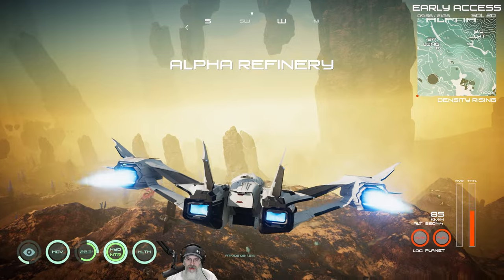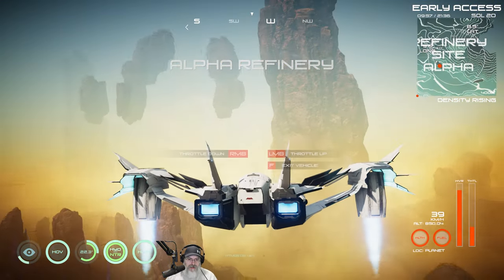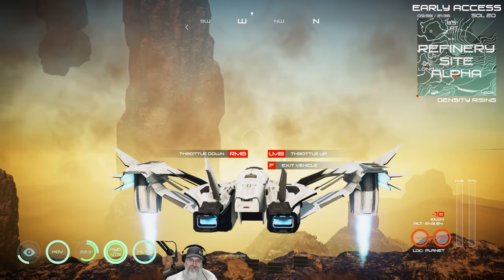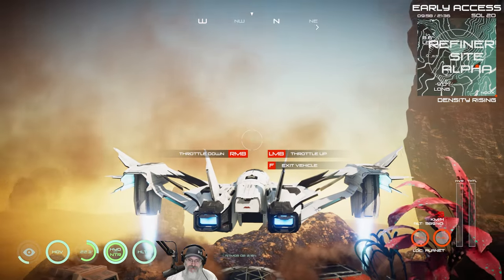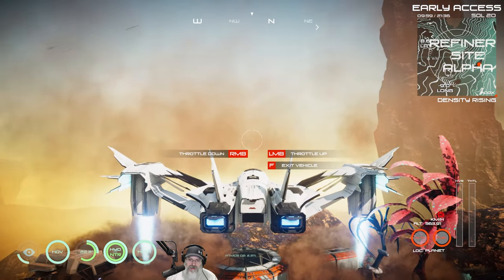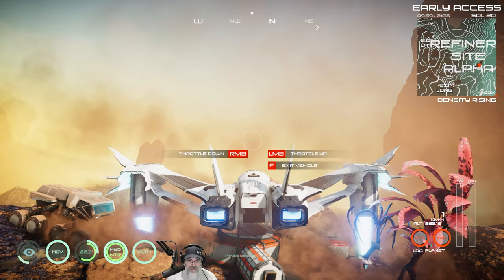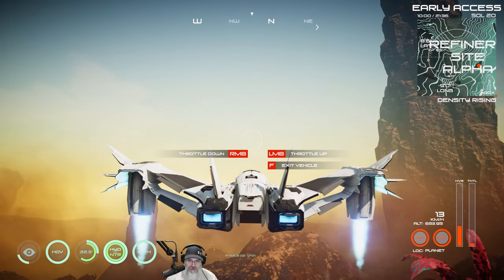This is Alpha Refinery — one of the fixed POIs. You can't salvage anything here because of story mode. I'm going to try and land right on top of the habitat, but it's probably not going to let me. Yep, okay, let's just move forward a little bit.